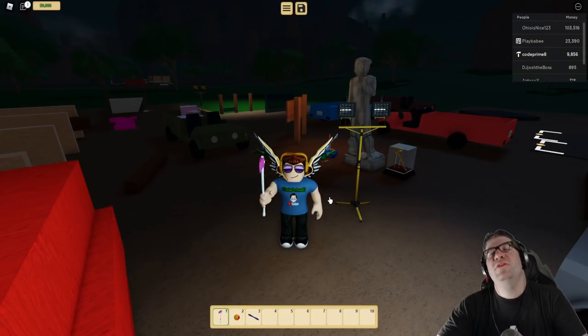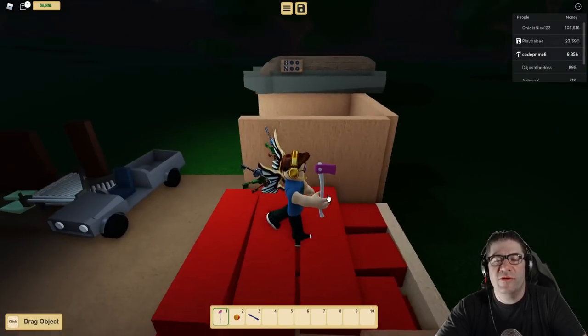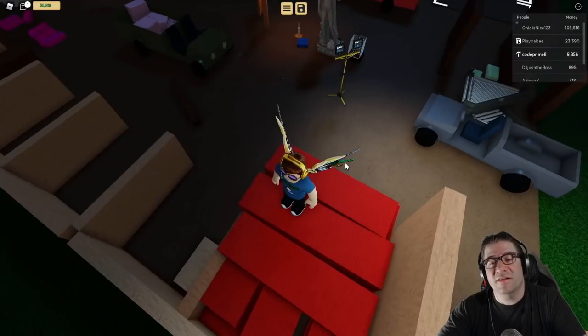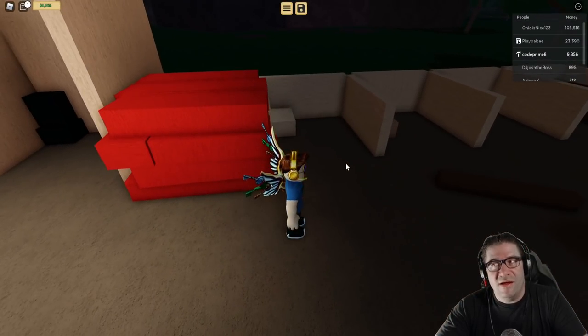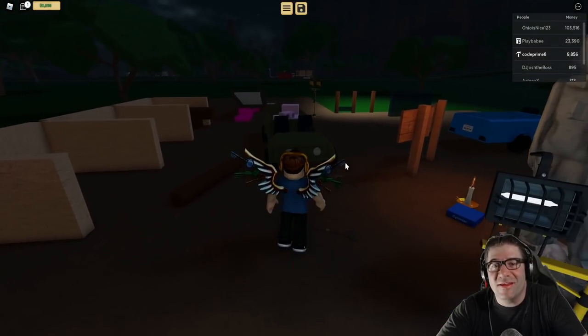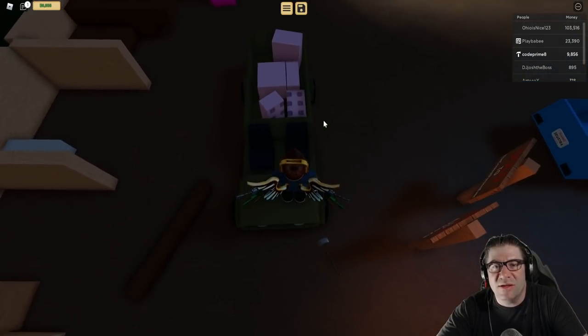Good evening everyone, my name is Heat Haskins, Code Primate, and welcome back to another Woodmill Incorporated. Somebody has generously donated a lot of lava wood to me, and I'm going to go sell this because I need money for the plots and I don't have max plots yet.